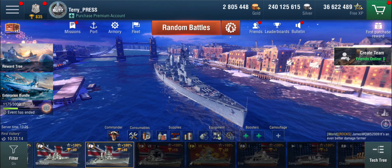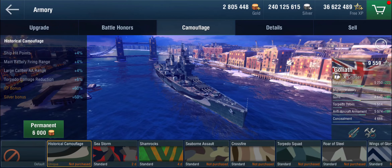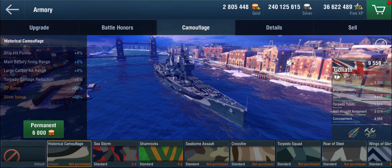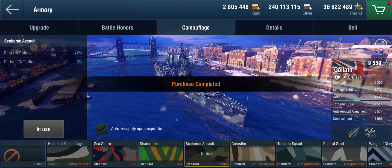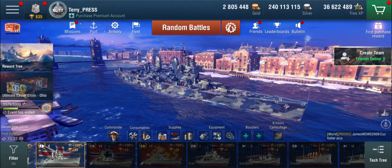The historical camo gives hit points and range — which is sorely needed — plus AA and torpedo damage reduction, though we don't care much about the latter. We're going to sail with the Seaborn Sword camo. That's the setup. Let's get into a battle.